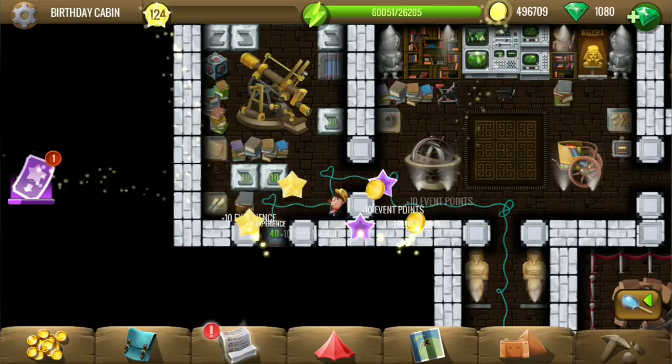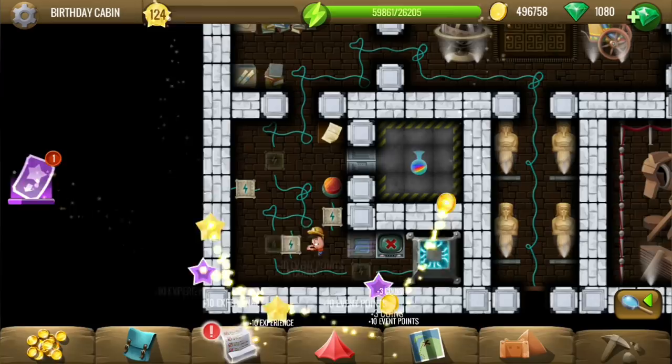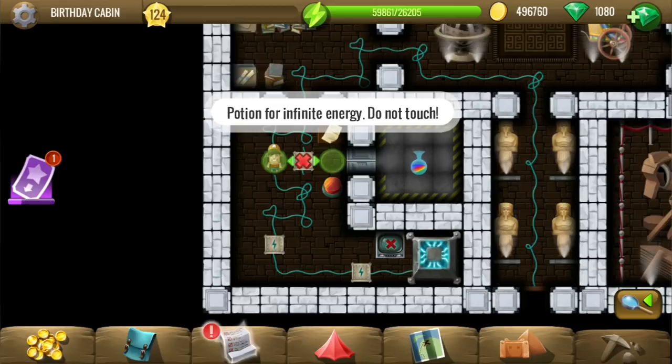331 should take about 4000 energy. We need to connect the electricity — it's pretty obvious. I don't have to read the note either, but I will just do it.